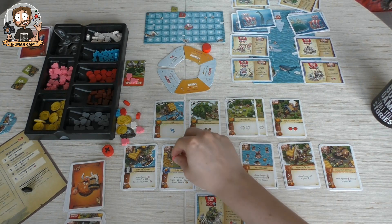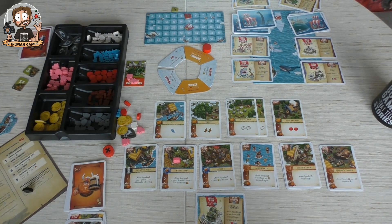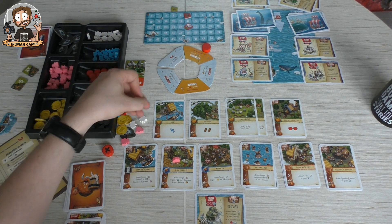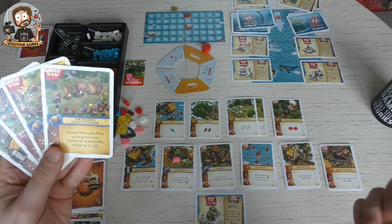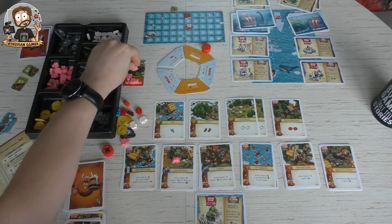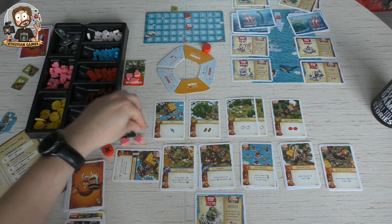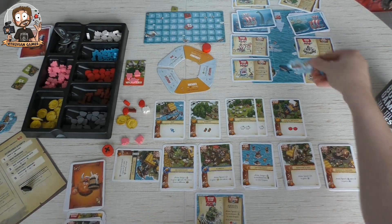Now I'm going to do the sailing. I'll spend a worker to use the skinny sport action and spend one sheep to sail and release one worker. I'm going to send my ship with an axe and a fish to the distant islands.